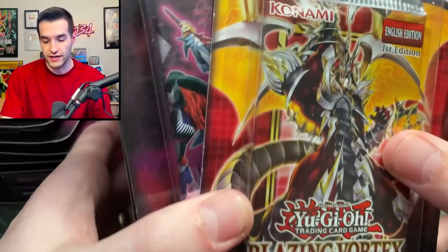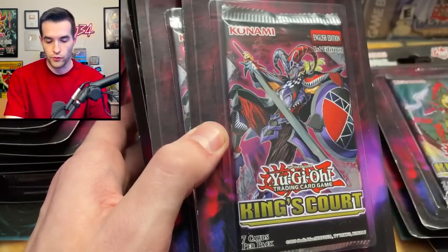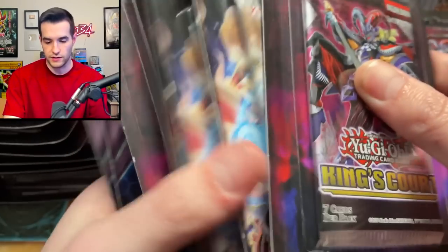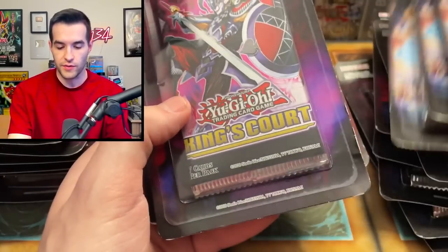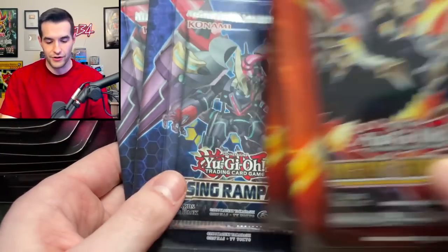We have a Blazing Vortex — that's exciting. Not really. We have a bunch of King's Court. Going through these real quick: King's Court, King's Court — it's a bunch of these. Then there's Hidden Summoners, which is an okay set, it's not great. Pretty old at this point though. King's Court again. Then we've got a couple of Ancient Guardians — not very good.